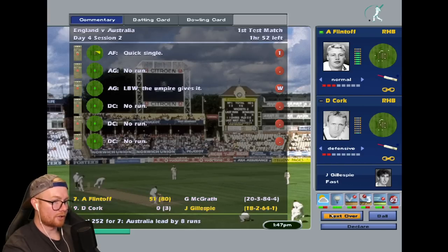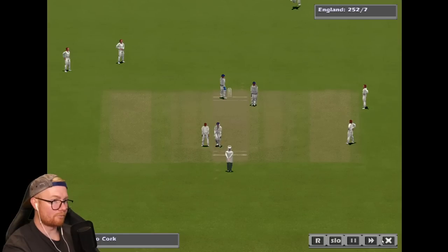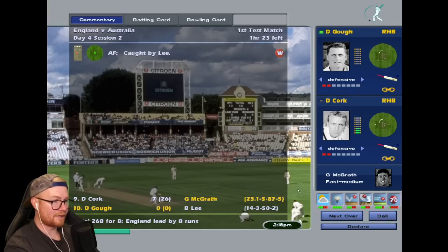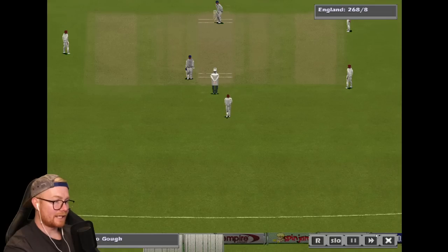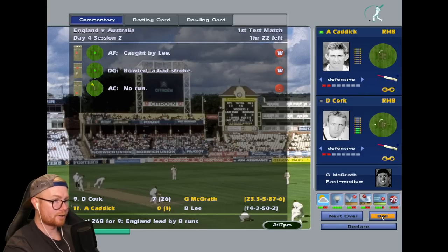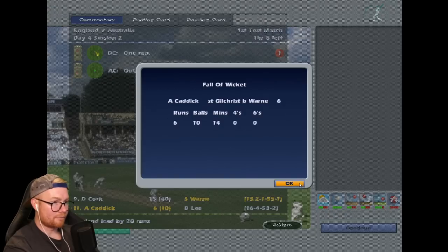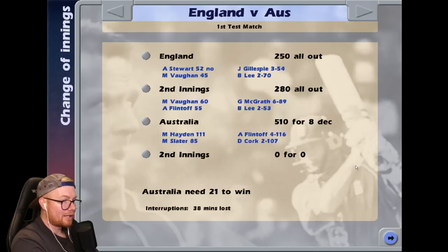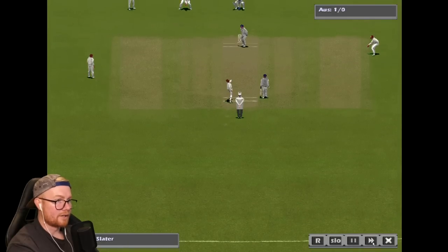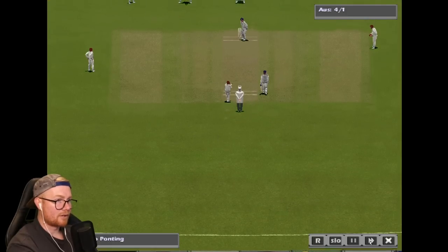That's out — Cork goes. Freddie against McGrath — just takes one to the body, four leg byes. Freddie's gone — McGrath gets another, Flintoff goes for 55. Four for Glenn McGrath. We're eight down but we do have a lead, so that's a win in my books. This could be over quickly. Can we get to 300? Warne stumps the last wicket — not great. Australia need only 21 to win. At least it's not an innings loss — we've already done better than what they did in real life.